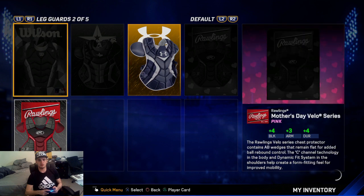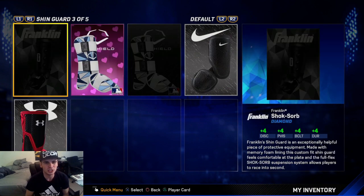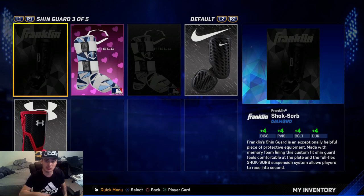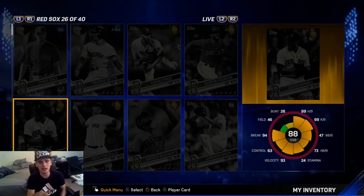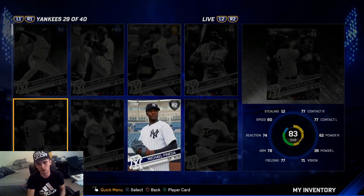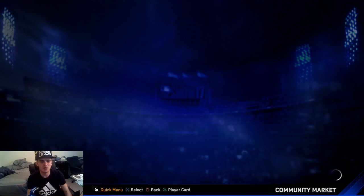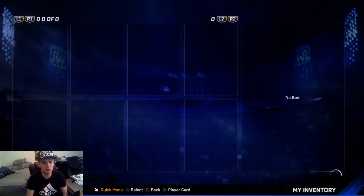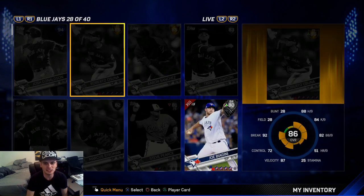We pulled two gloves and a shin guard — let's see how much the shin guard goes for. Now let's look at the players that went up. Andrew Benintendi went up to a silver — he was a bronze — going for about 400 to 500. I'm not going to sell yet; I was told to wait. Aaron Judge is still an 81, going for about 725. No crazy upgrade for Judge yet, that's a little weird.